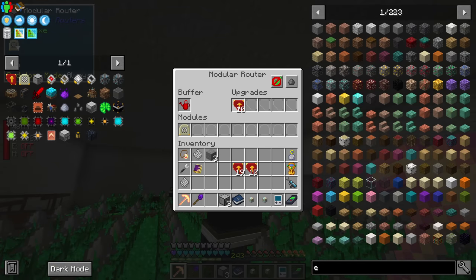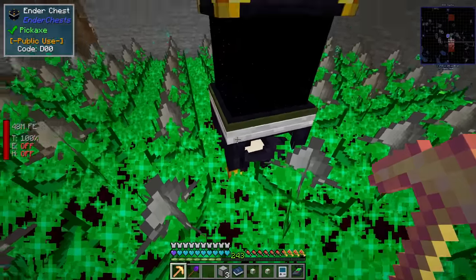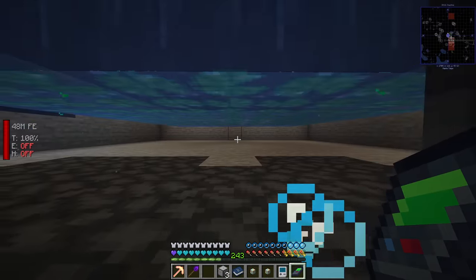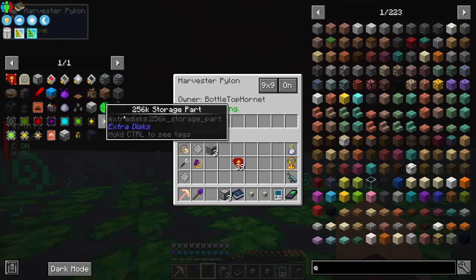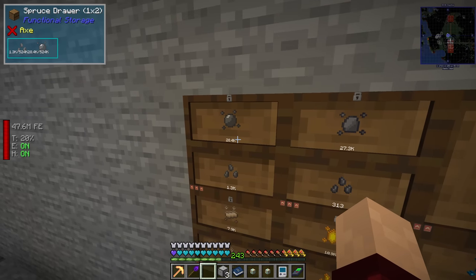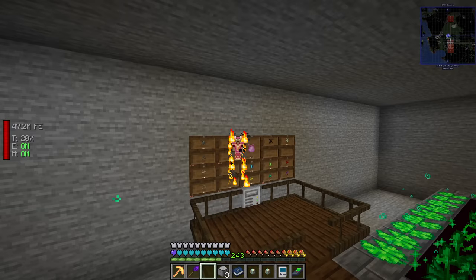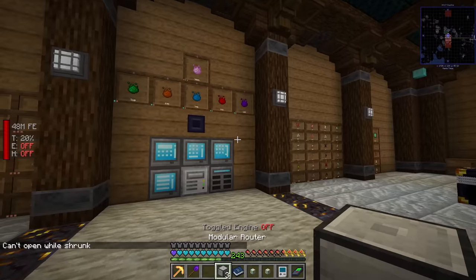It does approximately 80 every three seconds. It's not perfect but it's not a bad solution if you need to produce something super quick. So the combination of things here — the whole mystical agriculture setup with lily pads of fertility, plus a modular router with an activator module using a Supremium watering can — essentially instantly grows this stuff. That's amazing. I don't think the speed upgrade would really make a difference anyway, because it's the pylon underneath that's causing the lack of speed. I think we've done a decent job of increasing the speed of the whole thing — we've got 4,000 or so in the time I've been here. Way, way faster.